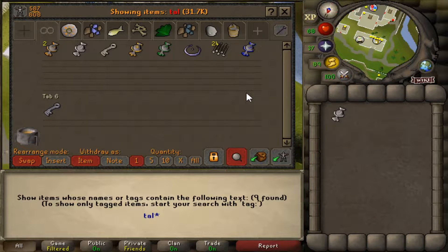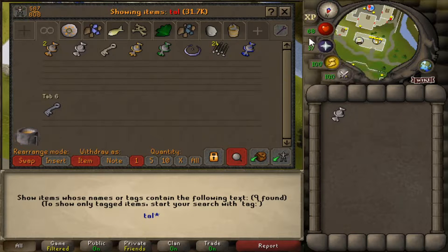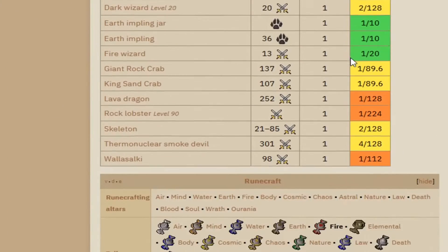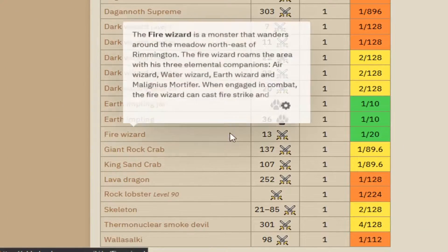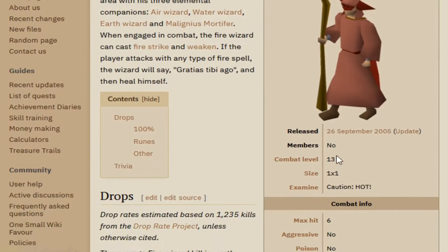For the Swan Song quest, I need to have 10 mist and 10 lava runes. I don't have any of the other talismans apart from the air one, but I was checking on where I can get myself other talismans. It turns out the best place to get talismans are actually the wizards just south of Falador — they have a 1 in 20 drop chance each of dropping the respective talismans, and they're only level 13, so it should be nice and easy.